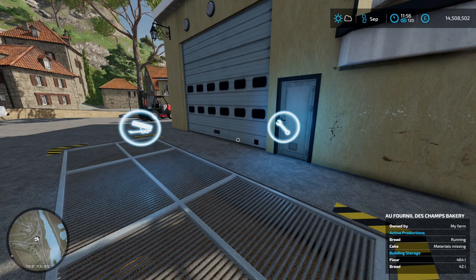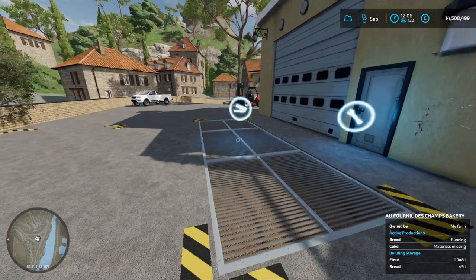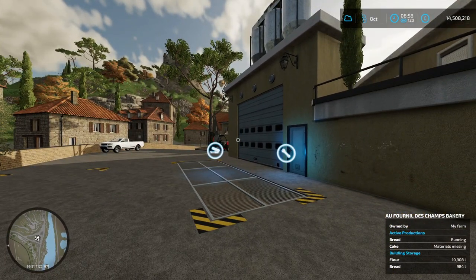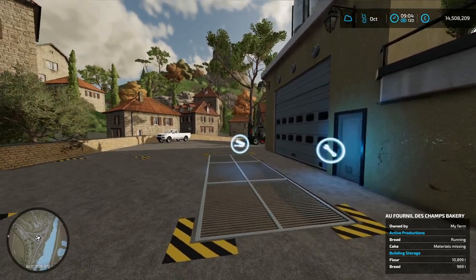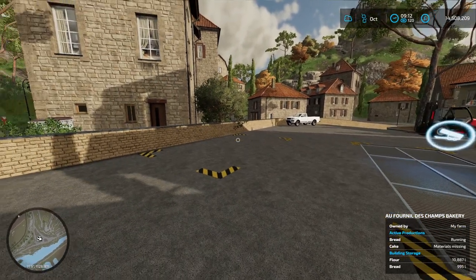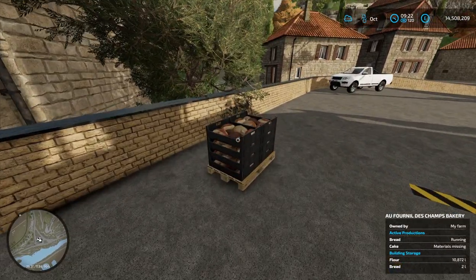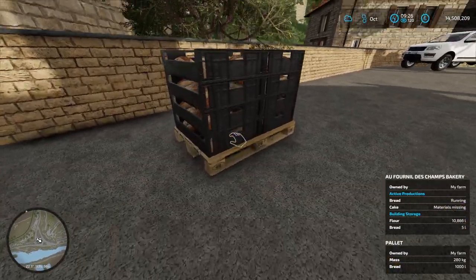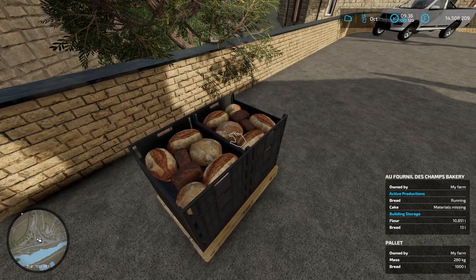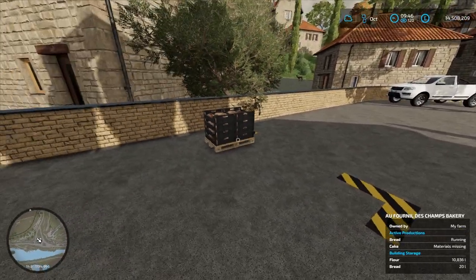In the bottom right corner of the screen you can see the flour is being used and the bread is being made. What I actually did is went back to the farmhouse and slept through the night, which means we've almost got a pallet of bread. As you can see in the bottom it's about to hit a thousand liters — and there we go, our bread has spawned. You can see the loaves in there: 280 kg and a thousand liters of bread.